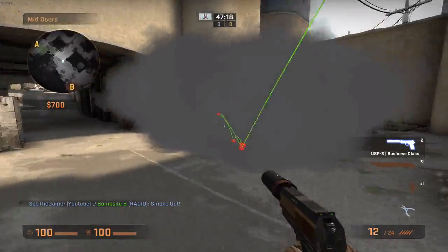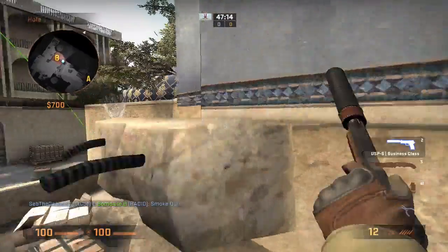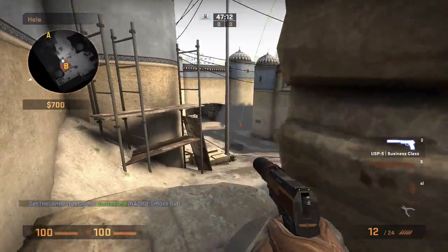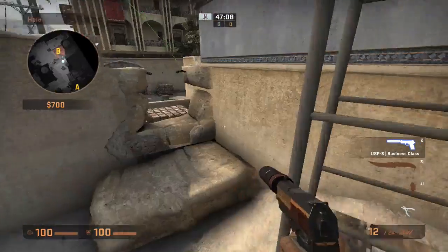This will land perfectly inside mid. And this will stop anybody coming around that corner very quickly. If you're AWPing here or here, they won't know where you are, but you can easily get a pick on them.